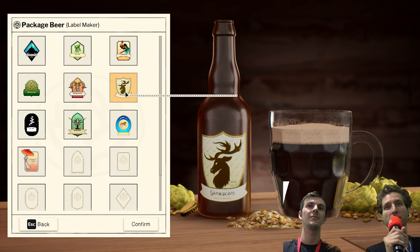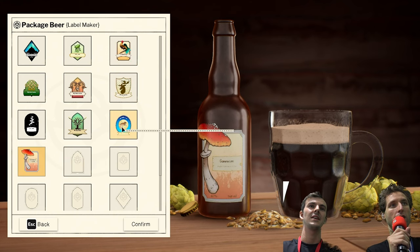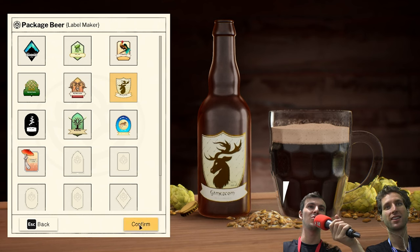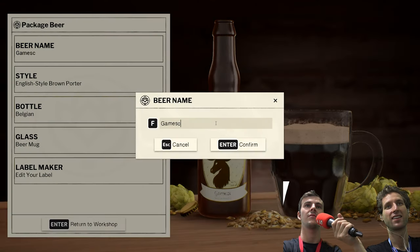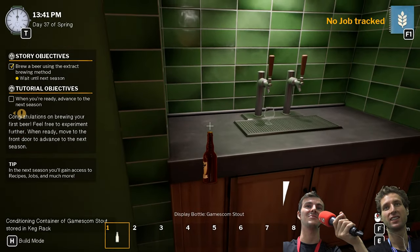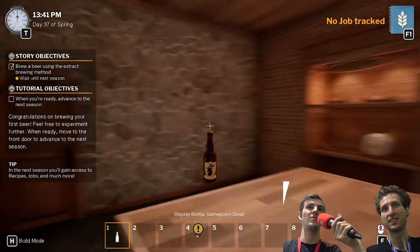So now we are packaging the beer — we have a great logo here. So many things. That looks adorable. A nice little bunny jumping over the moon. It doesn't feel on brand though — I think this one is maybe more on brand for my darker beer. And I think we need to call it the Gamescom something. And once you finish brewing it, you get to see the bottle. It's kind of like a nice trophy for you to remember the beer by.